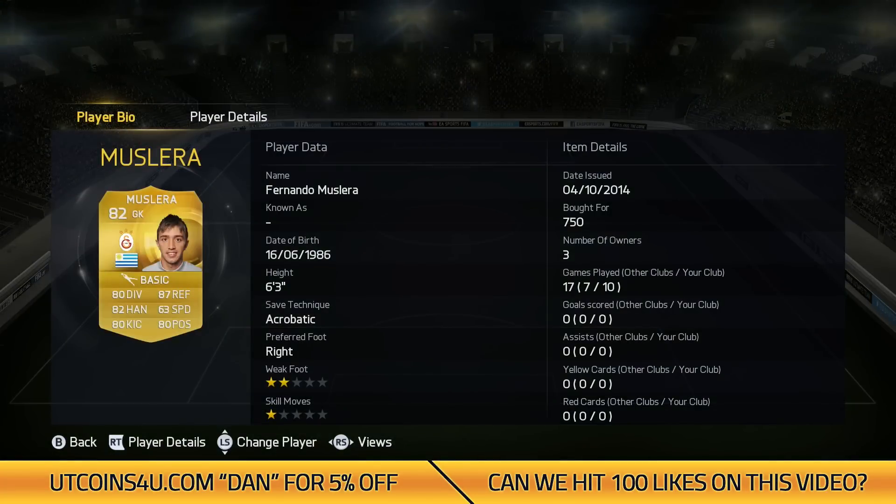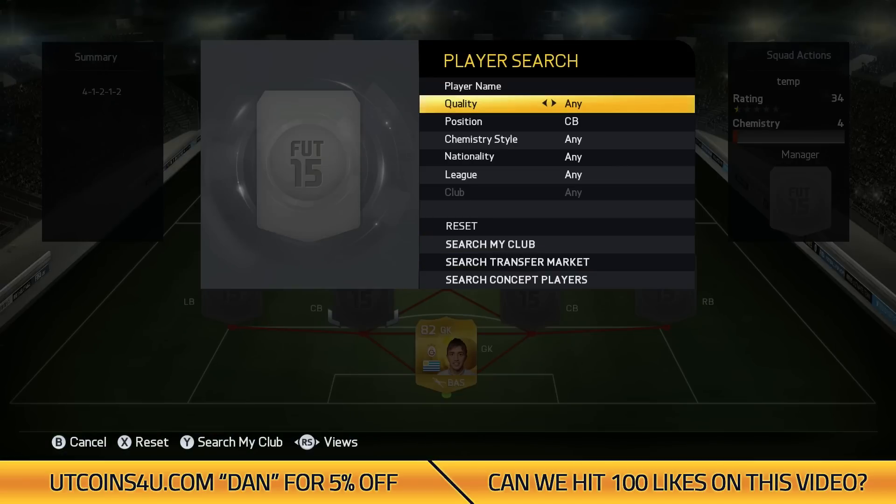We start from goal with Muslera, who plays for Galatasaray. I noticed his diving and his reflexes were really good — he's got 80 diving and 87 reflexes on the card. And he cost me 750 coins, so definitely worth that.